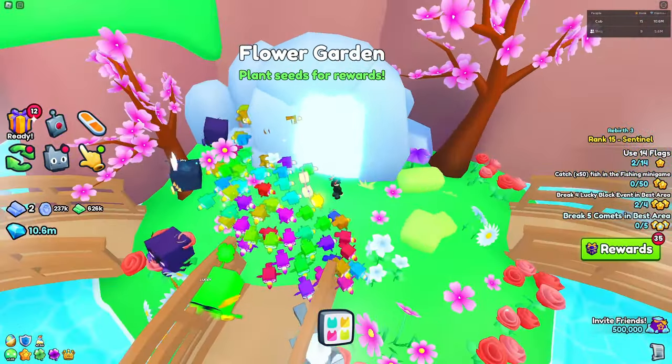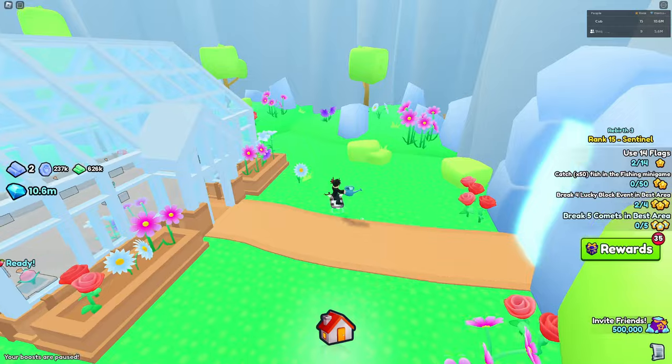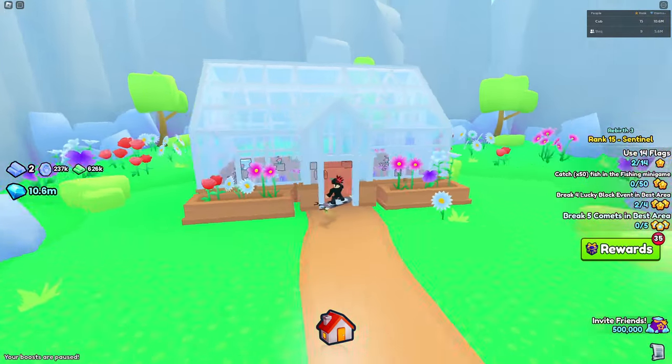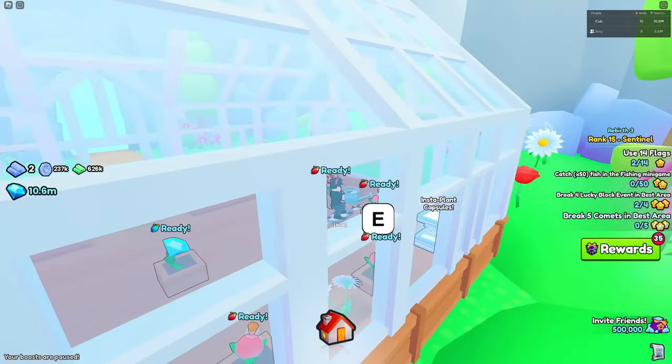As you can see, we're at the flower garden, which is one of the minigames — not the obby. You pretty much do the same thing, and we're just going to enter. First try again — I don't know how I managed to do it two times in a row.